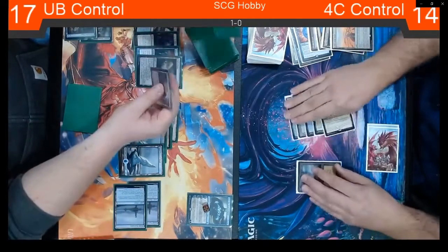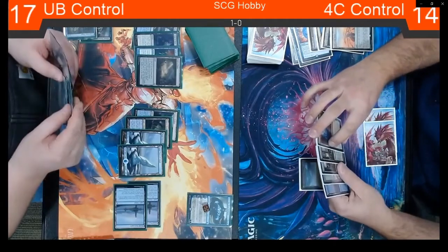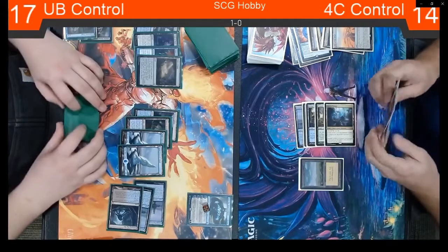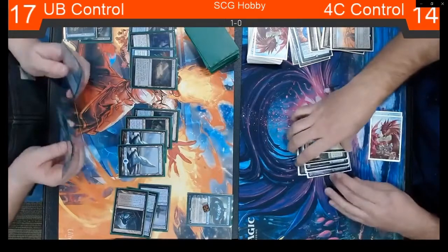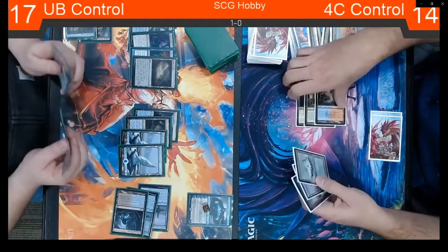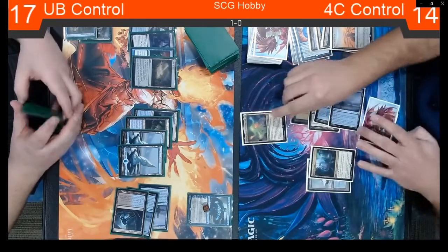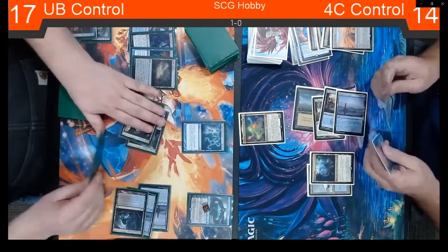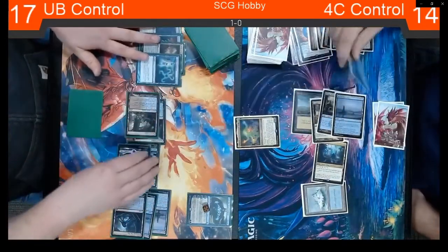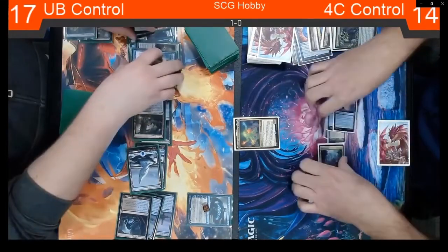I think this deck just sits closer to a mid-range-y strategy because it has so many Haymakers, and control just eats that up with all their counterspells. Force of Negation hits a lot of their Planeswalkers, and Kling and Fatal Push deal with the rest efficiently. Narset just really holds it all together by not letting any of those cantrip. Josh does find the Creeping Tar Pit — very good to try to close this game out. He's got Jace to get card advantage and hold off draws, and the Tar Pit to finish. When you see him pulling out lands one by one, it's usually a good tell that it's Omnath trying to come down.